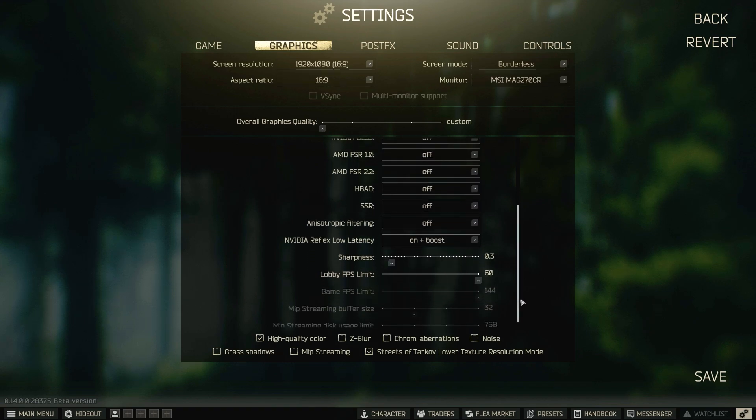For the FPS limit, I don't know why you would want it under 60 — keep that there. Sharpness: you drop frames if you have it higher. I keep mine around 0.2 or 0.3.